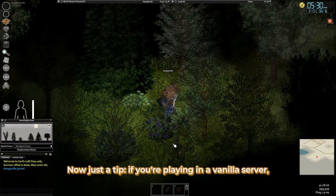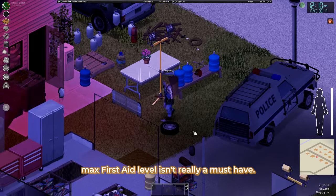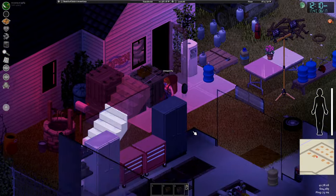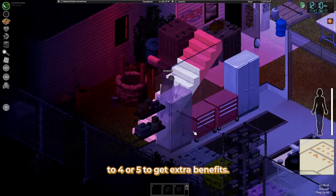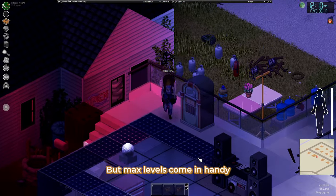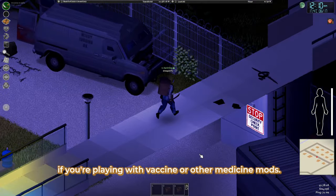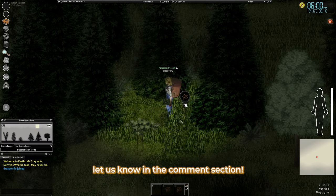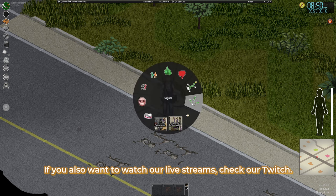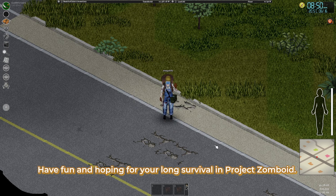Just a tip: if you're playing on a vanilla server, max first aid level isn't really a must-have. I would suggest leveling it up to 4 or 5 to get extra benefits, but max levels come in handy if you're playing with vaccine or other medicine mods. If this video helped you in some way, let us know in the comment section. If you also want to watch our live streams, check our Twitch. Have fun and hoping for your long survival in Project Zomboid.